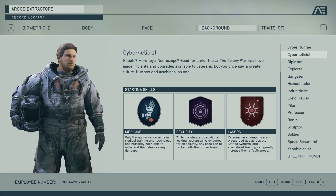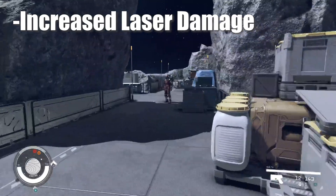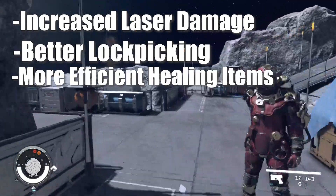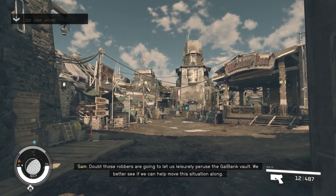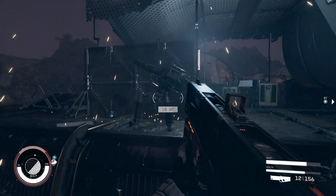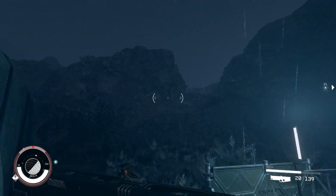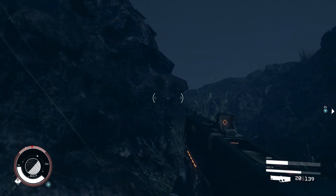The Cyberneticist is just an all-around good class for beginners. Perks include better laser weapon damage, better lockpicking, and more efficient healing items. This is really just a good build for the majority of things you'll be doing in the game. Some of the best weapons in the game are laser weapons, so that perk will pay off later. All in all, the Cyberneticist is a pretty decent class, albeit maybe a bit dull.